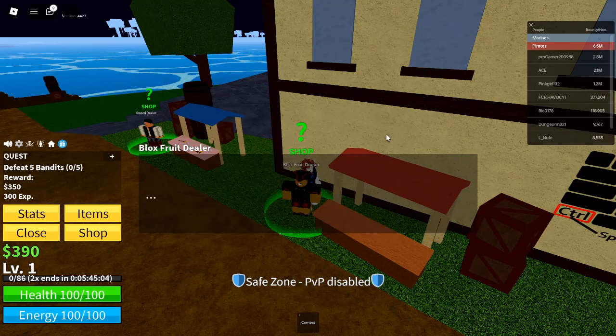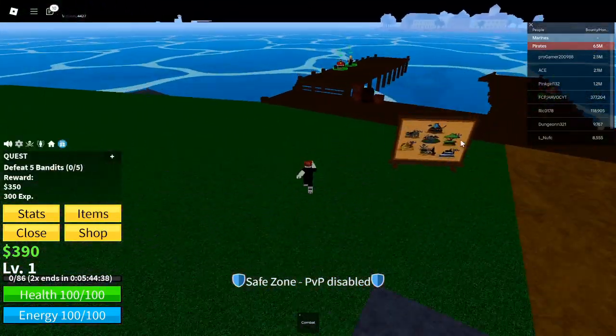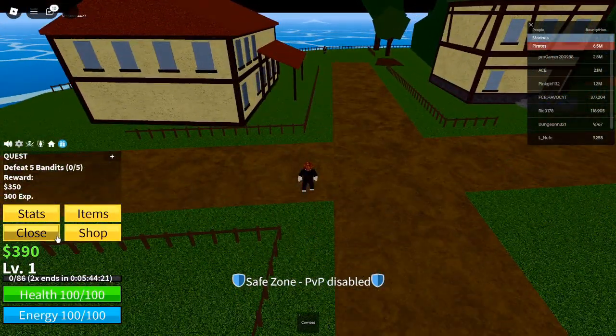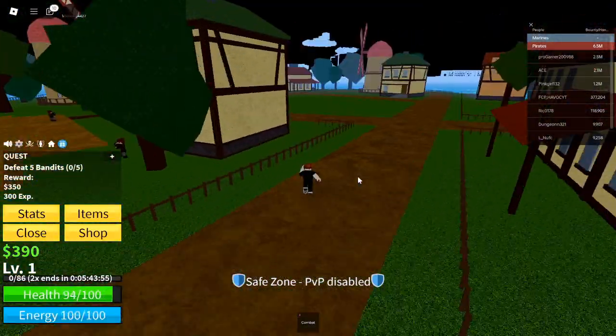If the code is still active, you'll instantly receive your reward. Remember, some codes provide XP boosts that stack in duration, not effect. For example, if you use two 20-minute EXP codes at the same time, you will not get 40 minutes of 4x EXP — you'll get 40 minutes of 2x EXP.